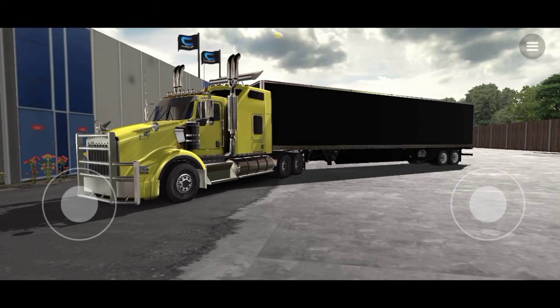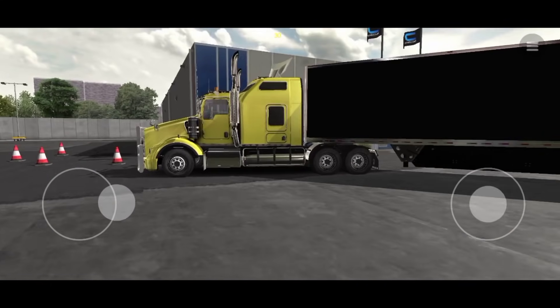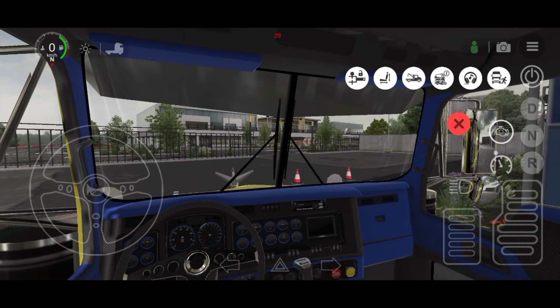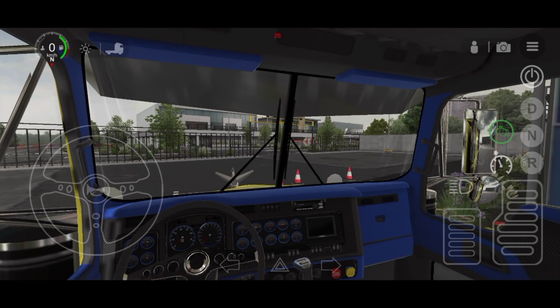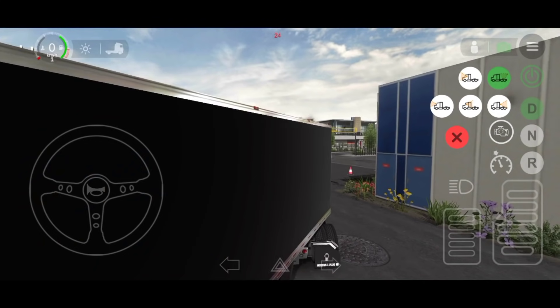¿Qué hora mi crack? Estamos en un nuevo video para el canal. Esta vez estamos con una ruta muy extrema de Universal Truck Simulator, vamos a salir de la rutina de solo andar en pavimento. Ahorita vemos la Kenworth 800 en color amarillo y vamos a ver dónde queda esta ruta secreta, que no es muy sencilla la entrada, así que vamos a arrancar.